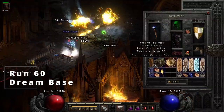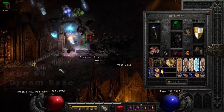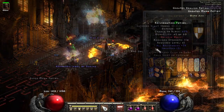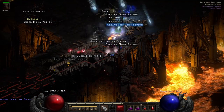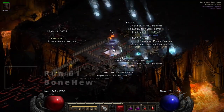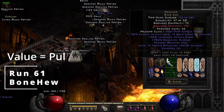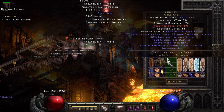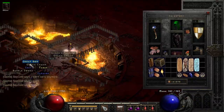On run 60, I found a dream base for the Paladin at 38 all-res — not the best but still good, I'll probably use it eventually. On run 61 we get a unique Ogre Axe — it fell off screen so I couldn't show it, but it's worth a Pul rune and another one down for the grail.